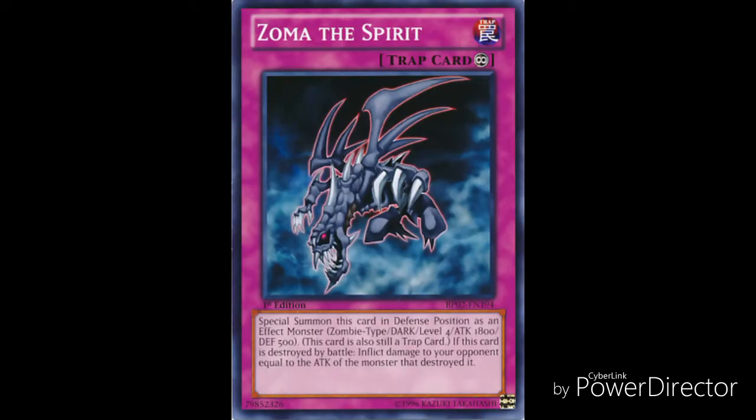Number 7 goes to Zoma the Spirit, a continuous trap card. You can special summon this card in defense position as an effect monster — Zombie type, Dark, Level 4, Attack 1800, Defense 500 — and this card is also still a trap card. If this card is destroyed by battle, inflict damage to your opponent equal to the attack of the monster that destroyed it. This card is extremely amazing because if your opponent has a giant beater on the field and they attack Zoma the Spirit and destroy it, they're going to take a huge amount of burn damage just to remove one trap monster.